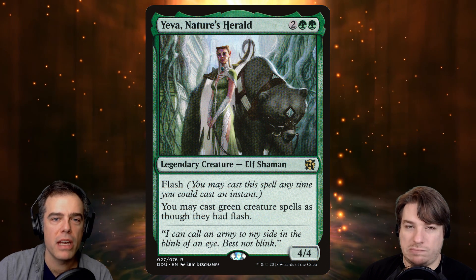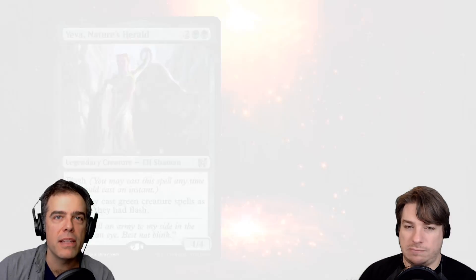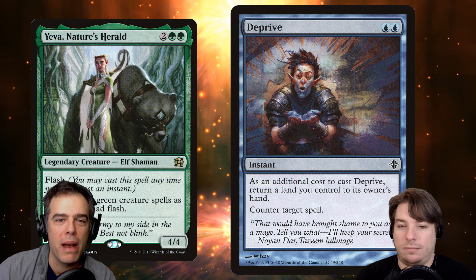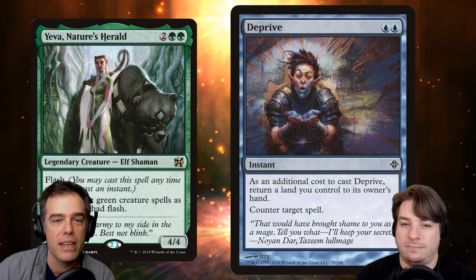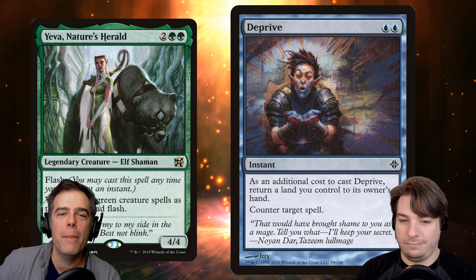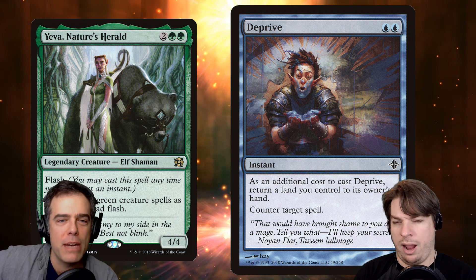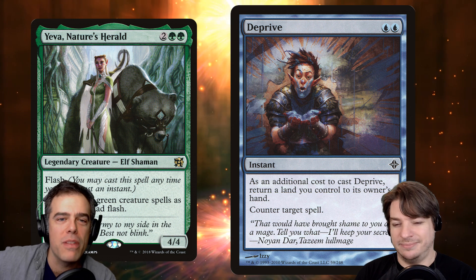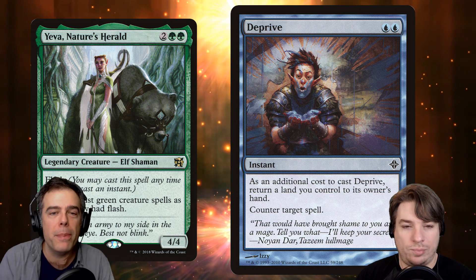Yeva also lets us hold up tons of mana, so counterspells go up in value a little bit. I want to highlight Deprive — it's the classic blue-blue counterspell with a drawback of putting one of your lands into its owner's hand. But that's the thing with Tatyova — we don't mind so much. If we've got a Llanowar Scout out, we'll just drop it back on the battlefield right away, so it's kind of not a drawback. It's actually a bit of a bonus in this deck.